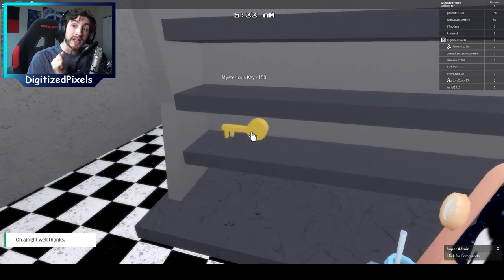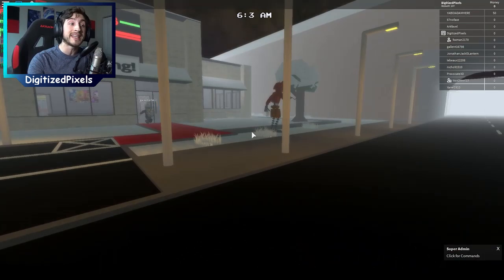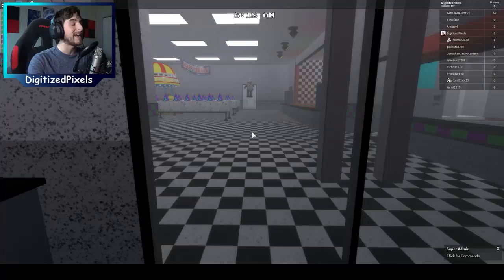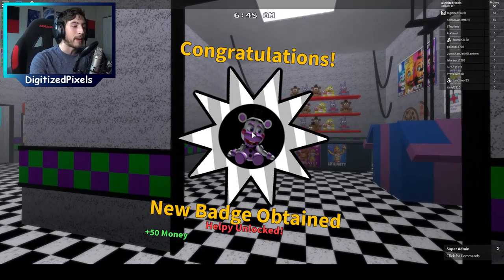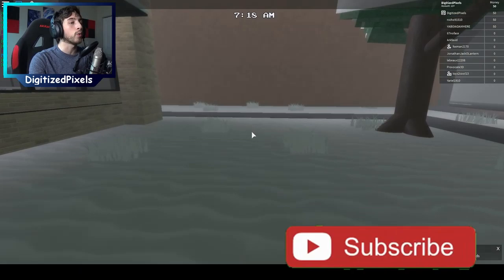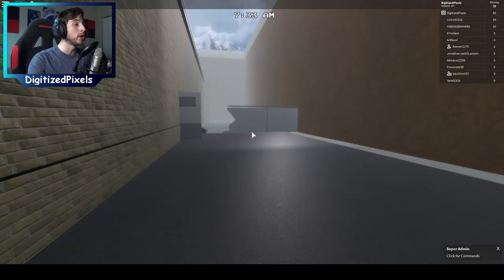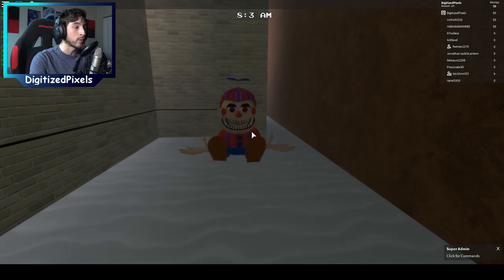The key is right here, which you need to get to the next part. But first I'm going to show you where all the badges are so you can get your money. Start over here in the pizzeria and get the first badge. Walk right into this small room, bump into it, and the popup appears saying you got a badge. In the game it gives you 50 money. Go behind the pizzeria and get the Nightmare Balloon Boy badge — this also gives you 50 dollars. You need 150 total, so you need all three badges.